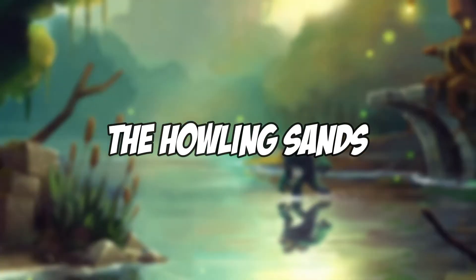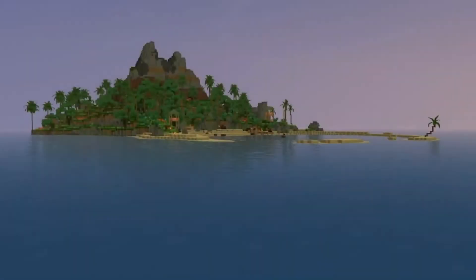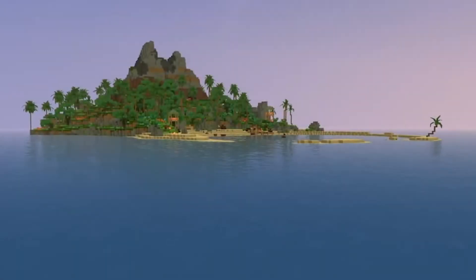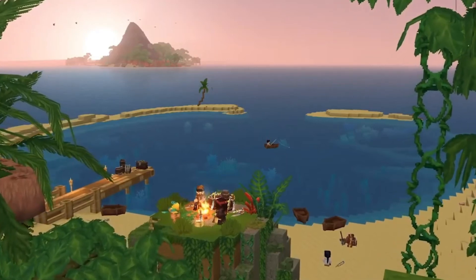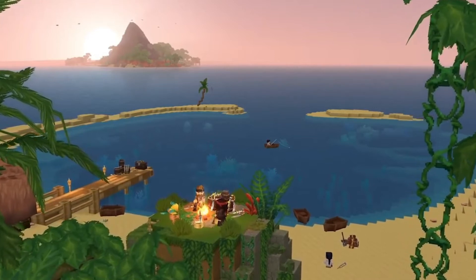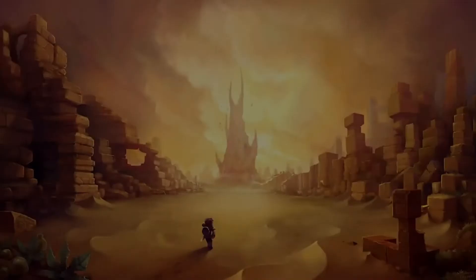The Howling Sands, name not finalized, also referred to as Zone 2, is one of the six zones in Orbis. It consists of sand dunes, rocky canyons, savannas, and other desert terrain. Under the surface lie sandstone caves with hot magma and precious rewards. The Howling Sands are home to NPCs like the adorable Farons and frightening Skarax. This zone is also home to the soundtracks Gaius Lament, Night on the Dunes, Canyon of Many Suns, and Ancient Tombs.